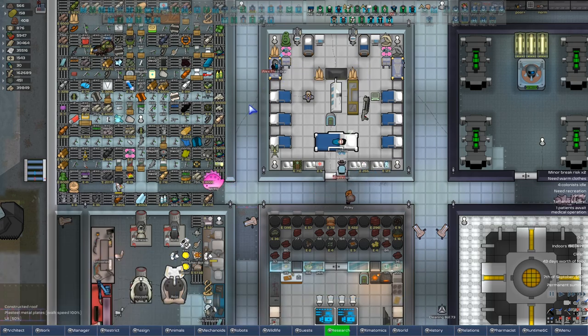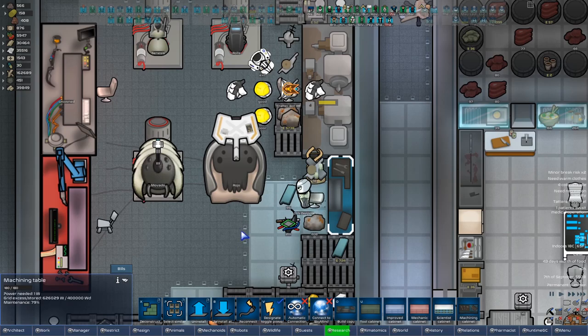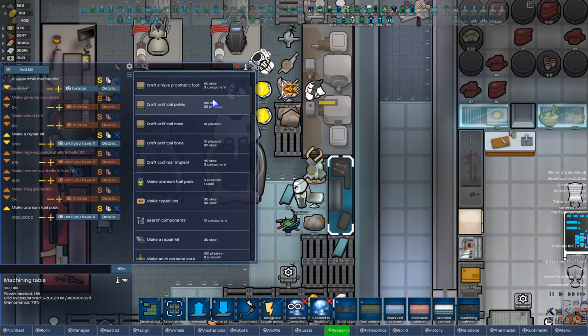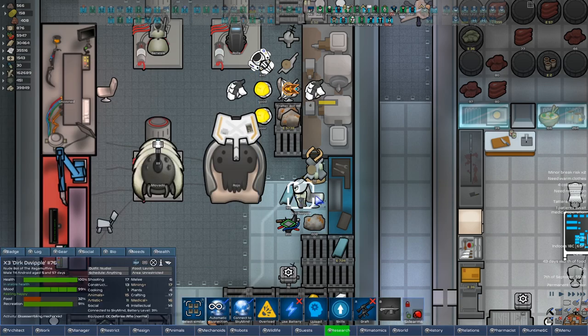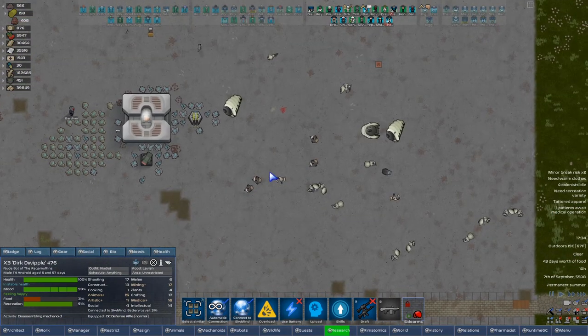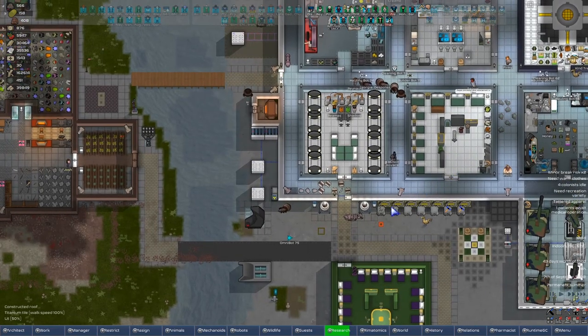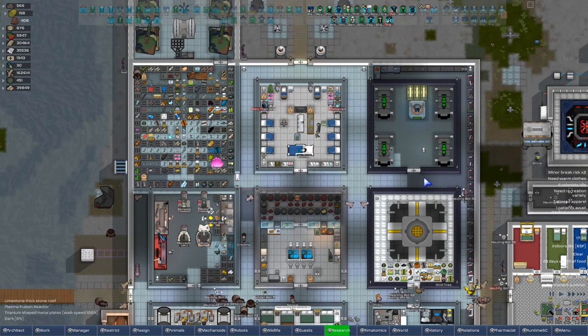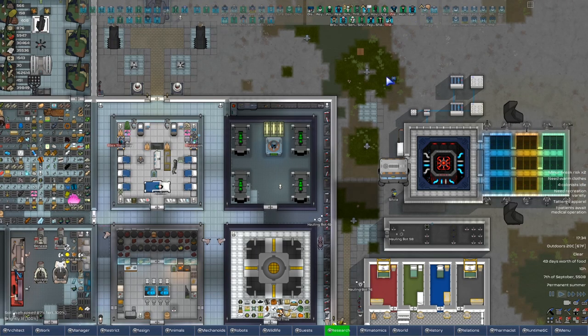Maybe we don't have any repair kits — oh, I didn't even think about that. Dirk's chopping up some mechanoids. Repair kits — I didn't even think about this. Android repair kits of course. Oh, there's already an order for it — and he's still disassembling mechanoids so I guess he'll keep doing that for now. We got plenty to go. That's a lot of free plasteel sitting down here.